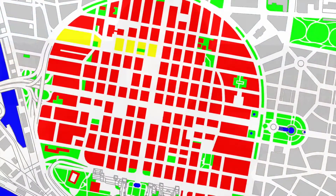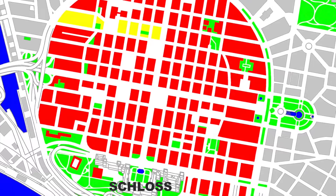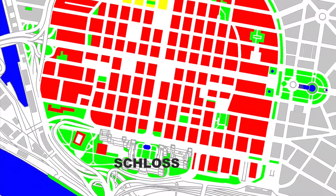So the first thing you have to know is how the city of Mannheim is laid out. It's like a checkerboard. Okay, picture this.